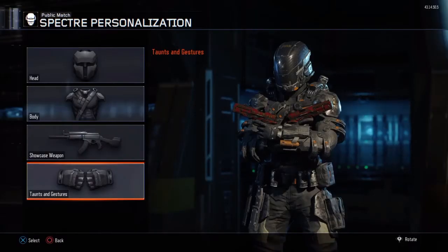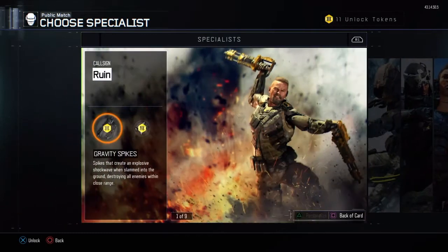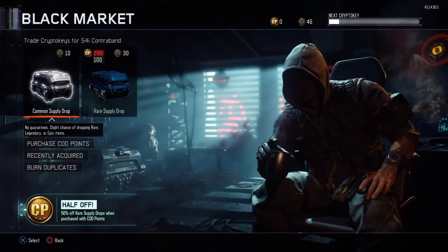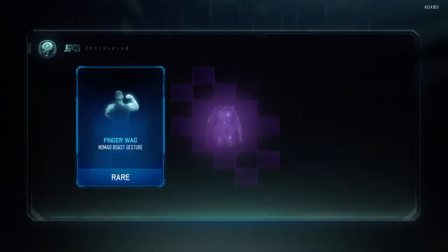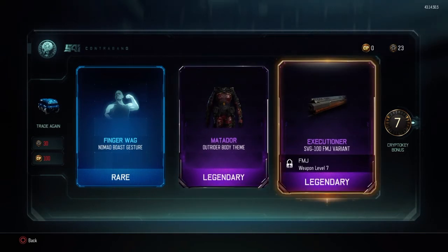And we did get something for battery as well. Tools and gestures. So we've got enough for another rare supply drop, and then I'm going to have to open - hopefully we get a 5 Crypto Key bonus - I can open two more commons. That's quite nice, actually. I end up using Outrider and Executioner. SVG, 100, FNJ variant.